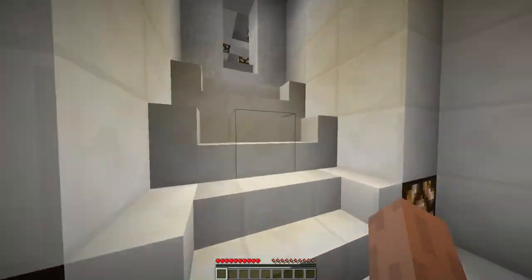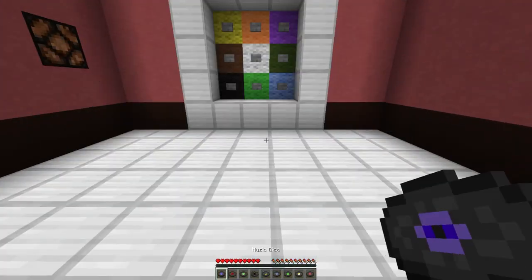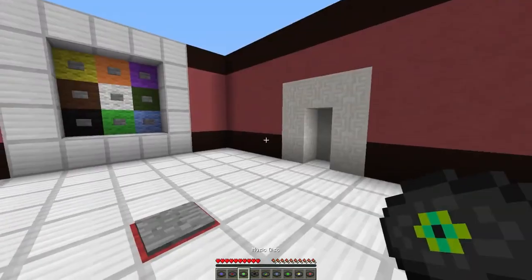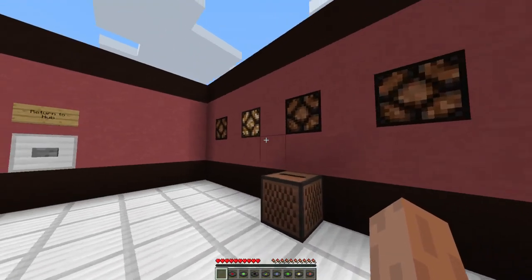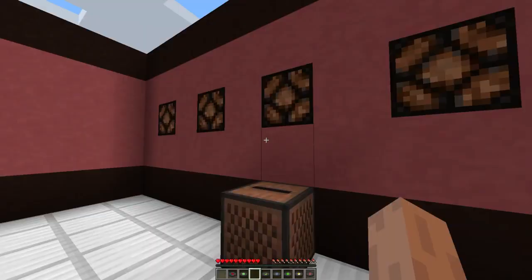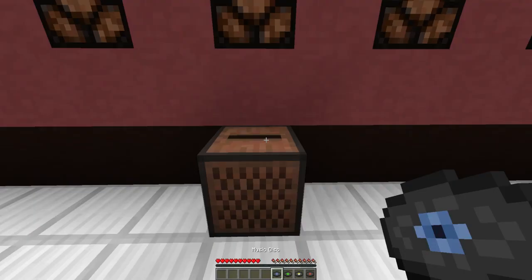Alright, puzzle time! I don't know why I act like I'm speedrunning this — I'm not good at puzzles. Music disc... wait. Do I have to figure this out? I'm confused, how does this work? Oh it's a puzzle, it's not going to tell me. It's lighting up a lamp, so that one — the black one is the first one, this one is the second.